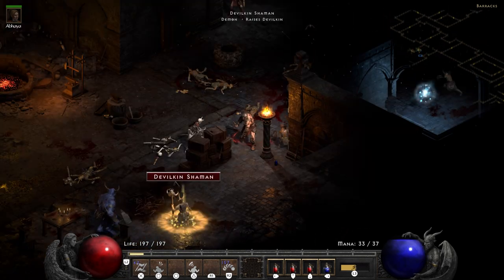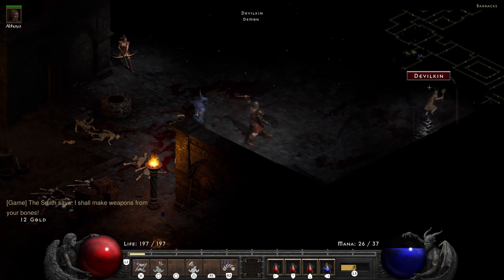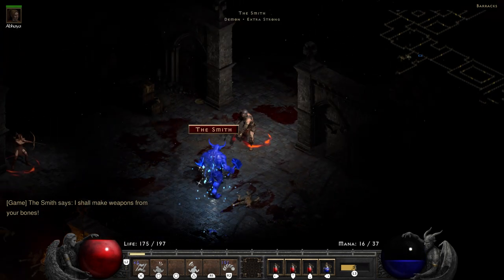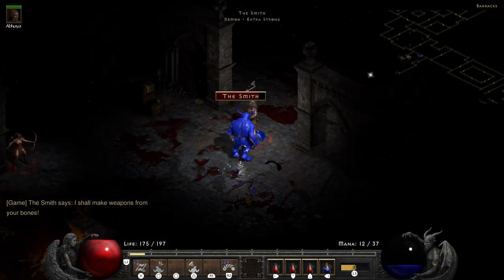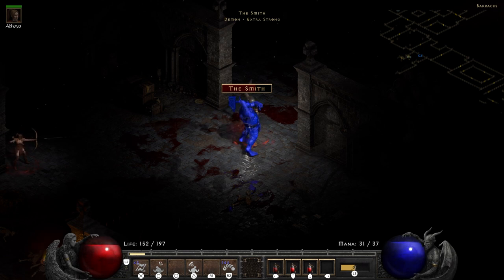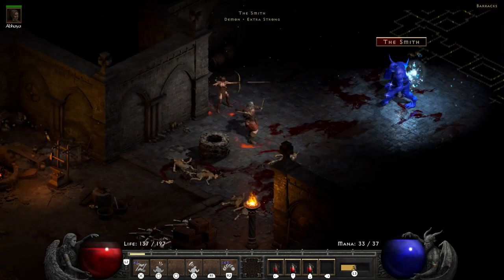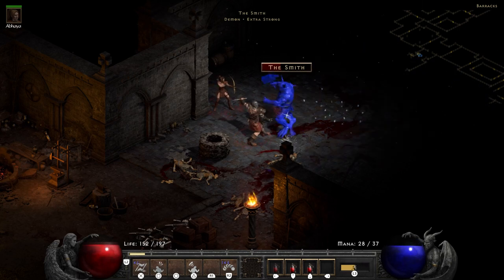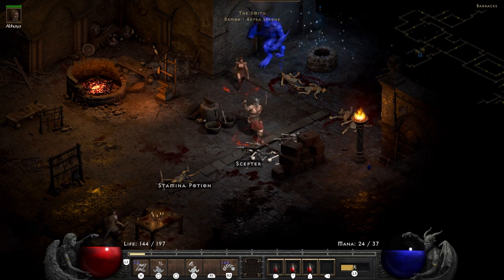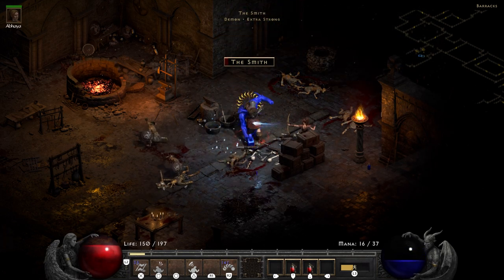Down to one bone archer and the elite — just me and the elite going at it toe to toe. My axes are flying, mana's done, down to my last single throw, last potion gone — and boom, I survived. I popped back to town, restocked, healed, got my archer back. The Smithy himself is just Extra Strong — nothing fancy, not much to mention. He's a little blue horn demon; you just keep wailing on him until he goes down. Being ranged I can just run around and keep throwing axes.